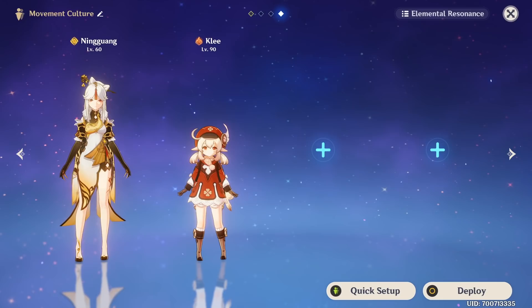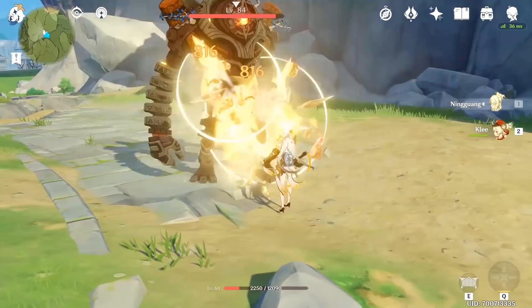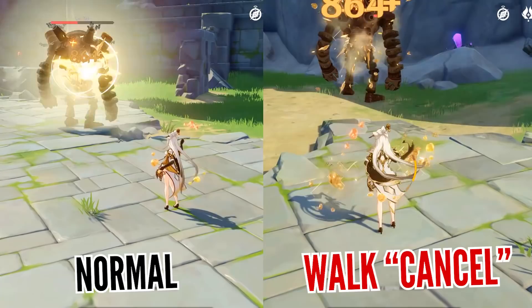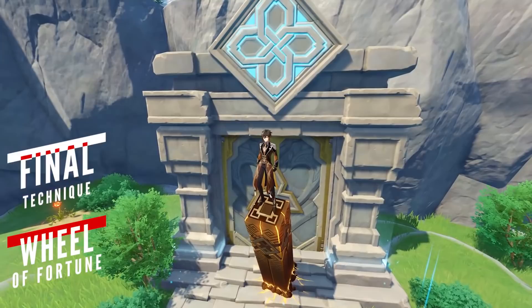If you want a slight damage boost, you could also try walk cancelling, which only works with certain characters like Ningguang or Klee. All you need to do is hold down the button for moving forward and perform your basic attacks in short intervals. The time difference is very small but noticeable, giving you an extra boost in damage — just make sure to exercise this technique with caution since you still need to be aware of surrounding enemies.